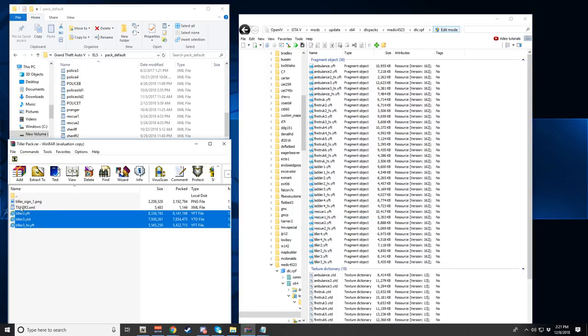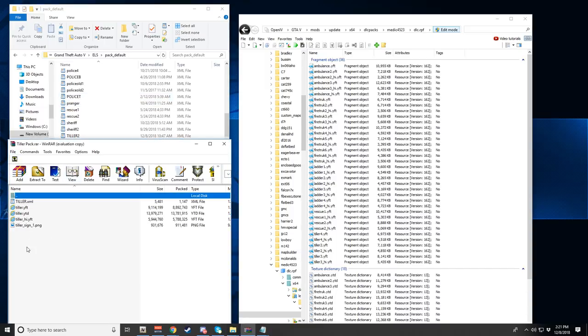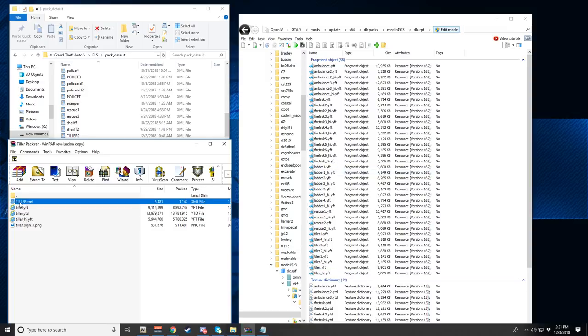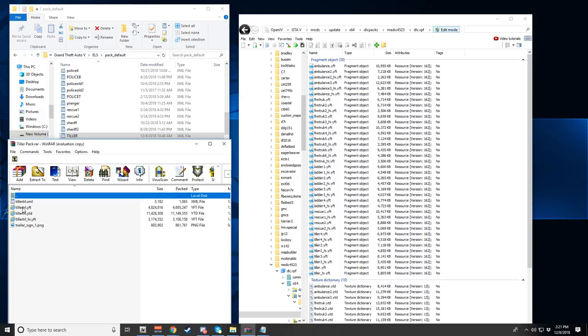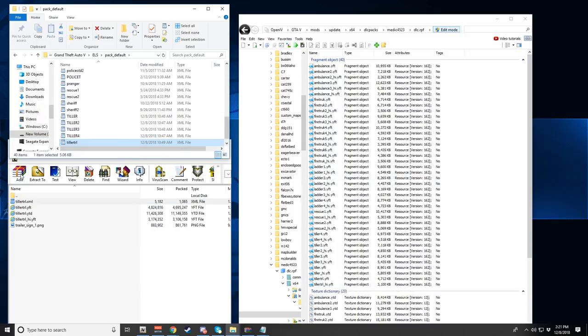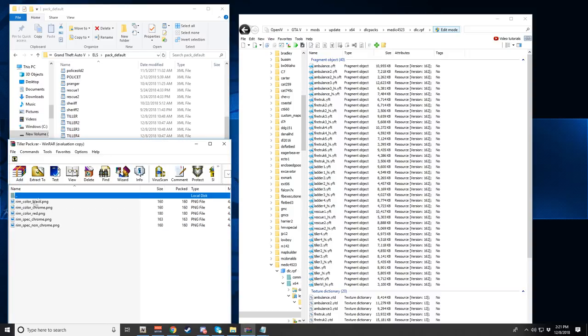Go back and drop the remaining files: the velocity variants — drop the XML — then go back again and drop the actual trailer files. Drop the YDF, YDT, and the high YTF files, all three of those into OpenIV. And we are done installing the model files.